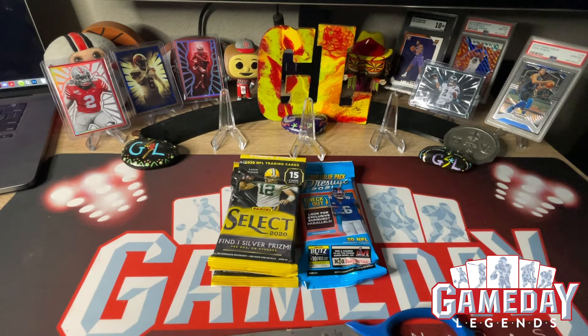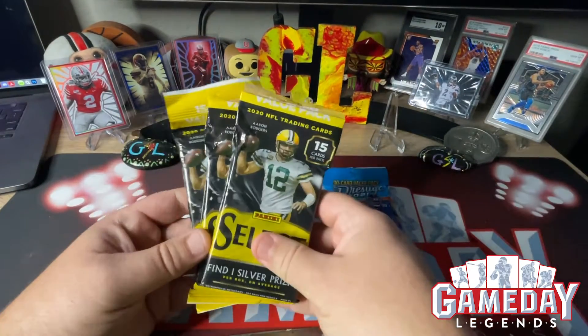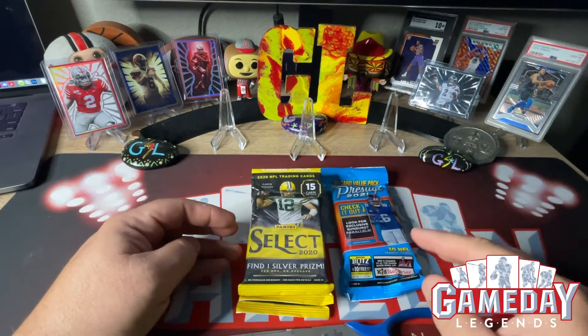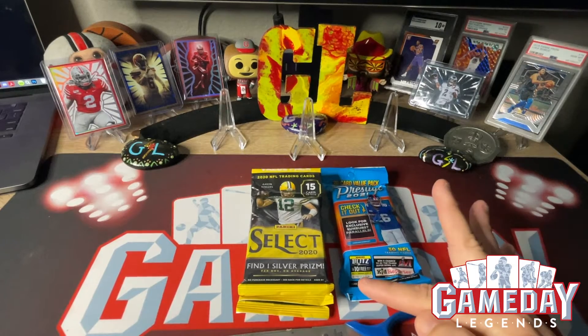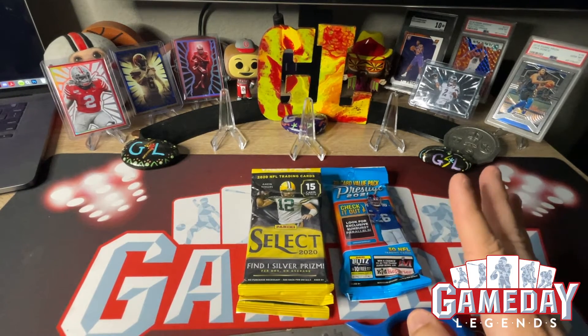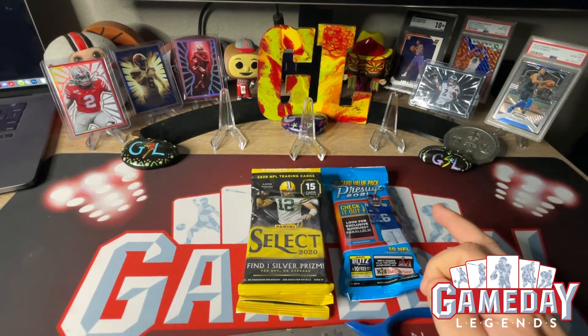But first I wanted to do my first double upload day, which will be some fat packs that you see in front of me. I got a Prestige fat pack and I got three Select fat packs that I picked up at Target. I actually have nine of these — each location had a limit of six but only had three, so I took them all. I love Select basketball. If you guys haven't seen my Select mega box last night, I'll put the link at the top — it was a great box, I got four more to go. We also have retro NBA Hoops 90-91 going on, and I have a video coming out for hidden gems for my top five PC.